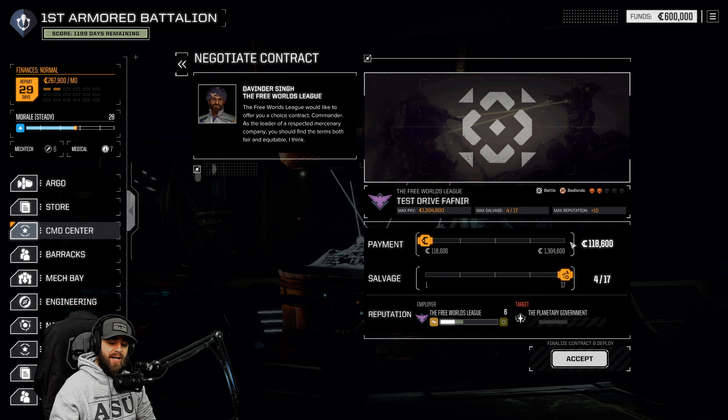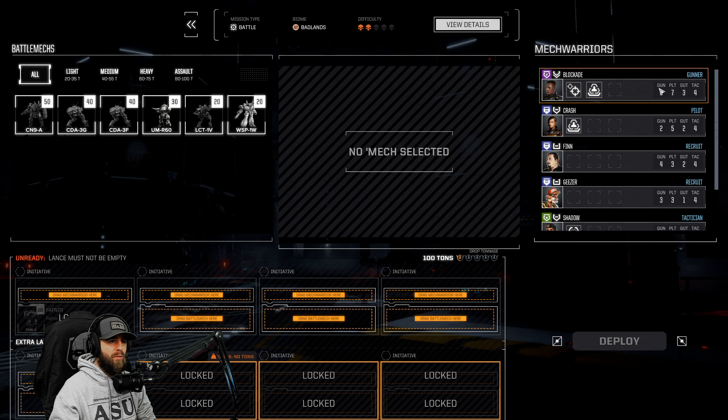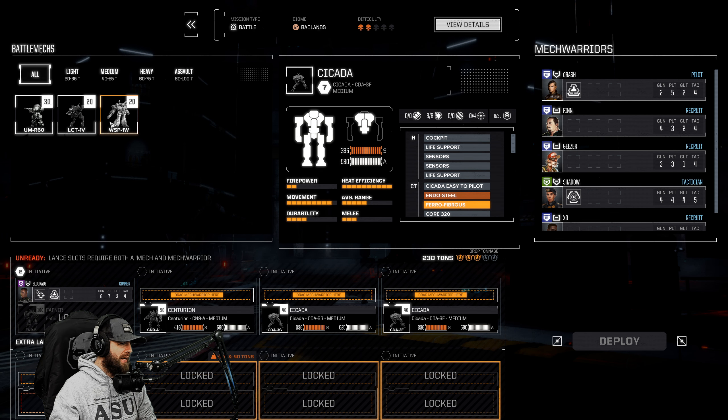Let's go ahead and do this. For the most part what you're going to want to do is maximize salvage. The one exception is sometimes you'll get duels where you're not going up against a lot of vehicles or mechs - if you went with really high salvage you may only kill one or two things. It's a toss of a coin. I normally go salvage because you'll get engines, you can sell them, you can sell mechs and parts.